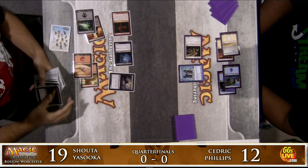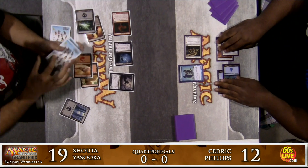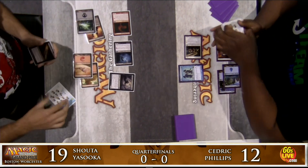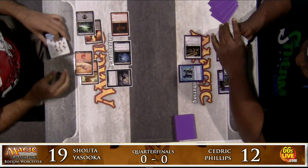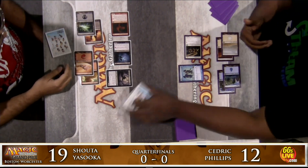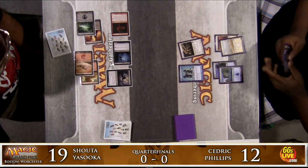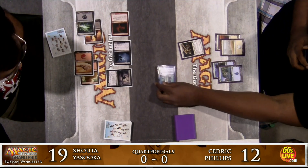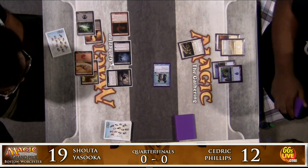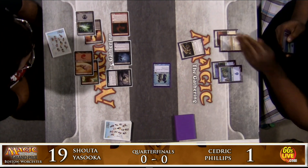Post-combat, Shota's going to add a Liliana's Shade to the table, go fetch out a Swamp. Liliana's Shade is going to get the fifth land for Shota — he'll be able to play the Essence Drain next turn. Cedric really needs something to get rid of Shota's attackers; this is not how Cedric drew up this game. Cedric attacks with the Vampire Nighthawk — three-four thanks to Exalted from the Knight of Glory — that'll net him three life, bringing him back up to 15.